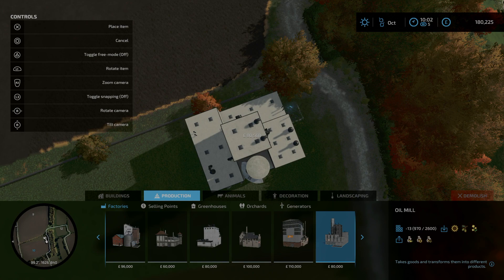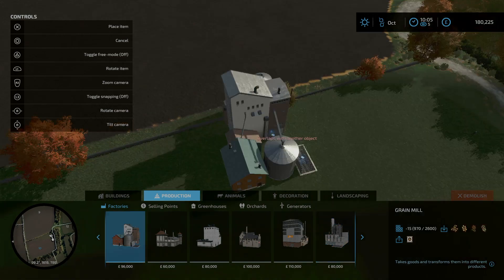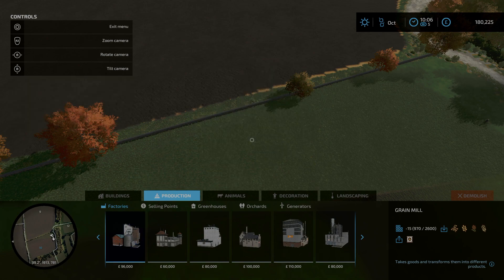We've got until next June, July, August before we start harvesting the canola. So up until then, try and get a nice healthy bank balance so that spending £80,000 on this won't feel as bad. I'm just going to have a quick look at the grain mill to see how big that is. That is not very big at all. If I can get the money for both of those, that could be the start of a nice little empire. So we need something roughly in the region of about £180,000 disposable income.